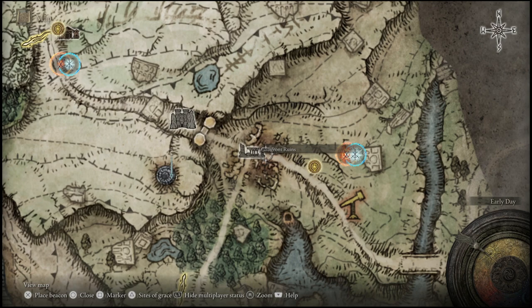In order to get started, you want to come over to a specific location called the Gate Front Ruins. The Gate Front Ruins are a little bit ways away from where you start out but it's only a few minutes of a walk. I'll show you how to get there from the start of your game, so if you're just starting out your campaign you can go directly to this location and unlock the horse right away.